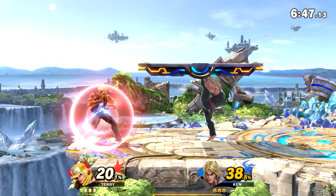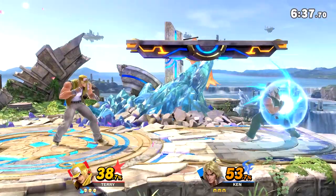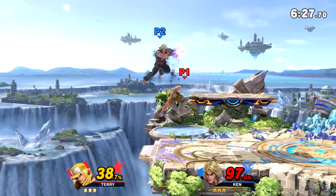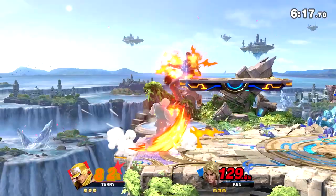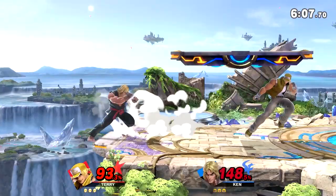Terry's dash attack is great because it's a kill move that also crosses up people's shield. The cool thing about crossing up shields in this game is that we have auto turnaround, so if I cross up somebody's shield I really don't have to turn my character around — I can just mash my fastest option. I'll usually dash attack people and if they shield, I'm immediately holding A to get a jab out of it, then cancel into a different move because I can already act on them before they have a good out-of-shield option.